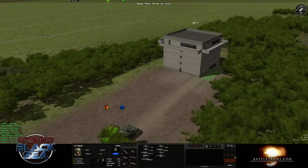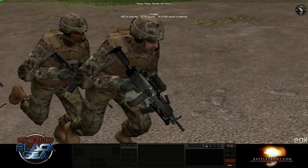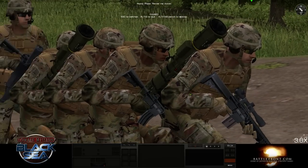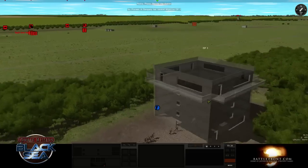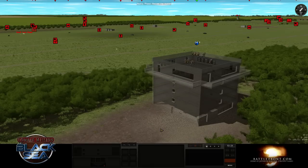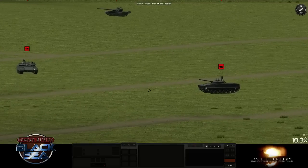We're going to fast-forward through this so we don't have to watch them run around. Someone was asking about the Coyote Tan gear — here's an example. It's a player-selectable option I'll show at the end if you remind me. Just going to fast-forward another turn and let these guys get up there. Now we've got a bunch more targets on the range — a variety of Russian equipment.